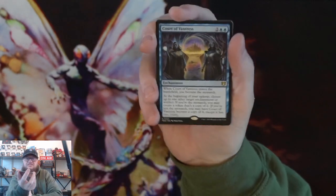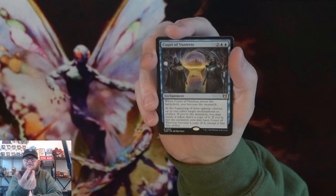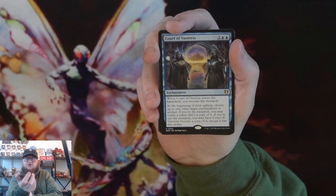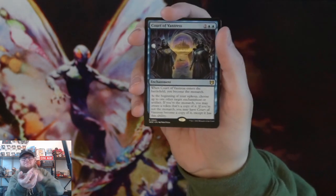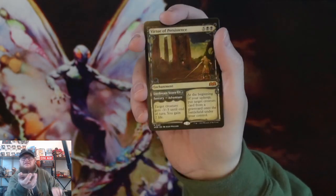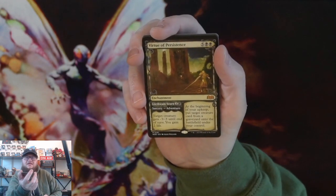Belligerent of the Ball. Court of Vantress — I like these court cards. I think it's the green one that I need. I don't think I have one yet, so it'd be cool to pull one, but if not I'll go get one. What do we have here?